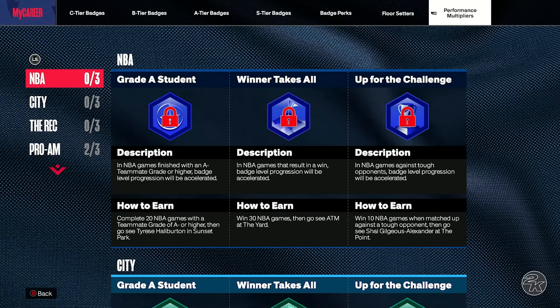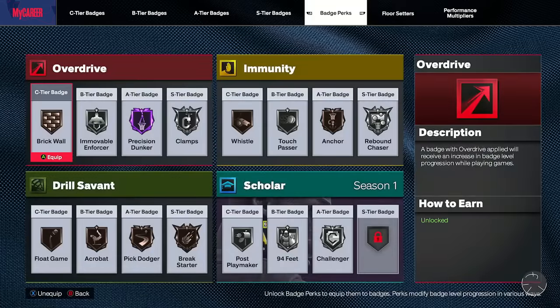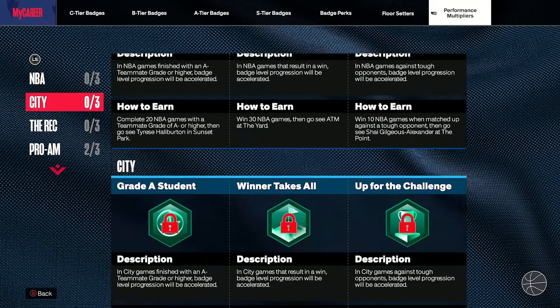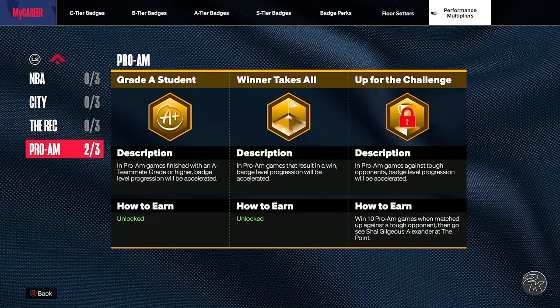Today's video is about how to stop losing your badges in NBA 2K24. I'm going to talk about three things: badge perks, floor setters, and performance multipliers — what they do, how to get them, and how easy or hard some of them are so you can focus on the best ones possible.